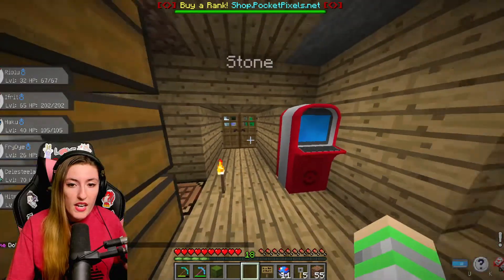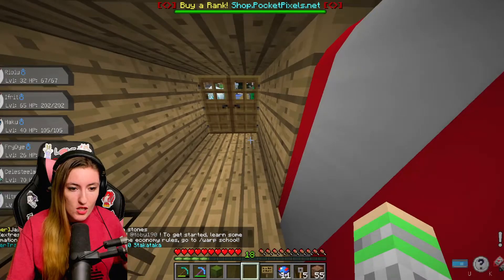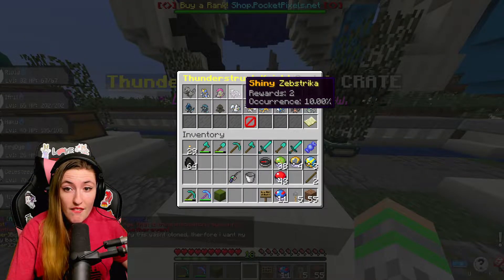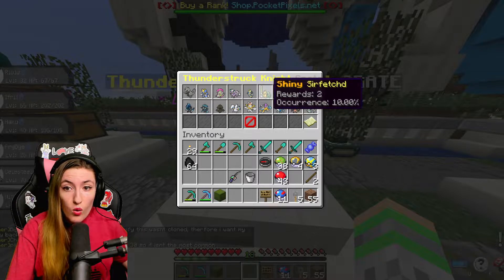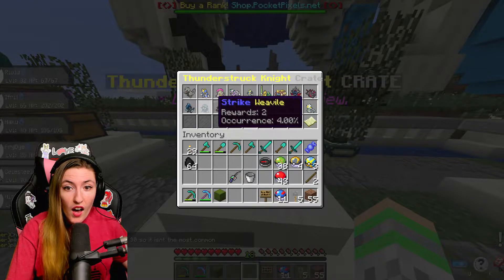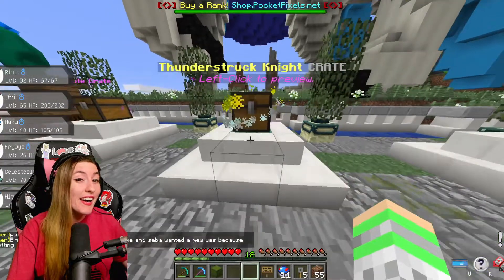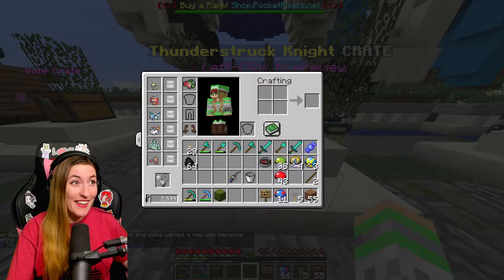Before we actually go any further, let's open up our crates, shall we? These are the possible shinies: shiny Corviknight, shiny Bisharp, shiny Scavalier, Zebstryka, Lucario. Oh, Sir Fetched, Phalanx, Age Slash, Dragonite. There's a lot of fighting types, which would be so good for our next gym. So we'll see how that goes.